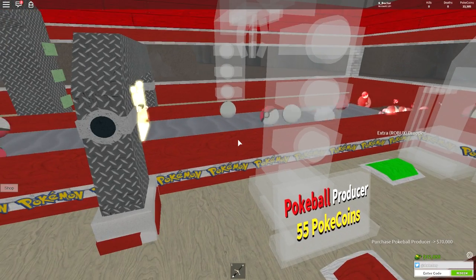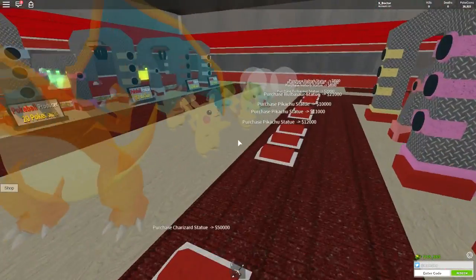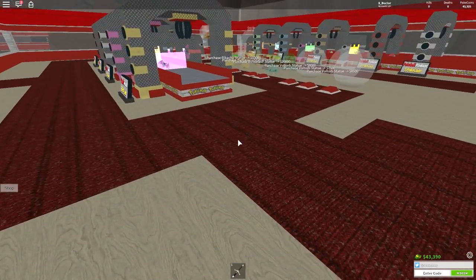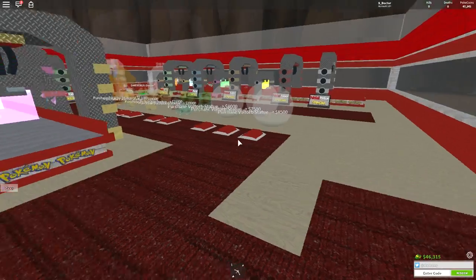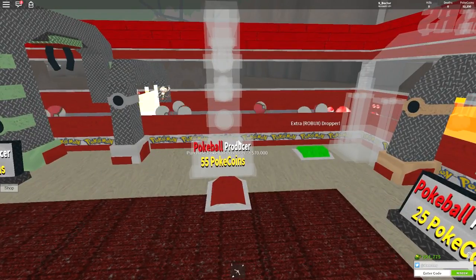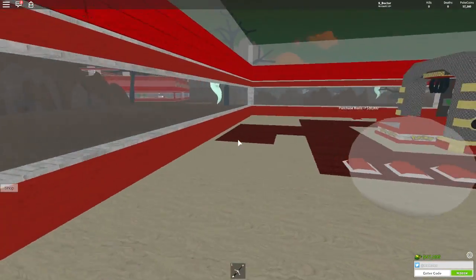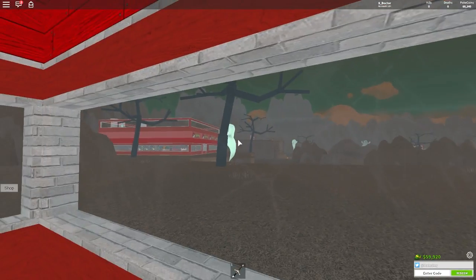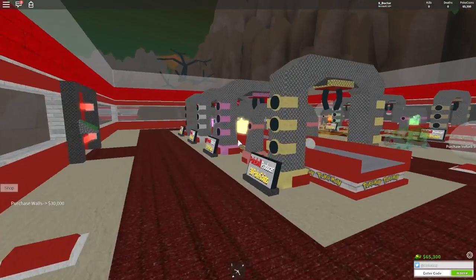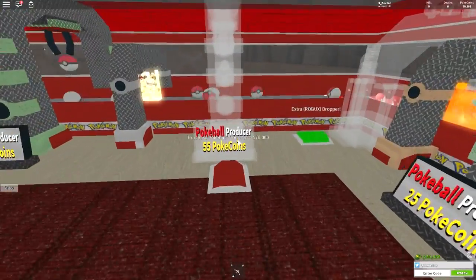Hopefully it's not going to take too long to get this last Pokeball producer for 55 Pokecoins per one. We need 70,000 for that. It looks like there's something else coming here — 30,000 for more walls. We'll get to this Pokeball producer — we've got 20,000 to go. It looks like we've actually made everything we're going to make. Wait — there is an upstairs! Look, they've got an upstairs up there. Once we get this Pokeball producer sorted — we're nearly there — 70,000. We are there. Boom!